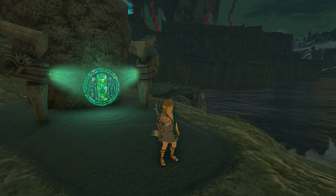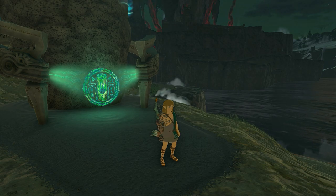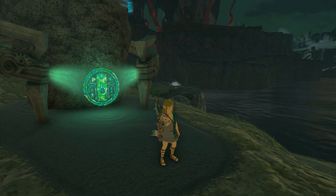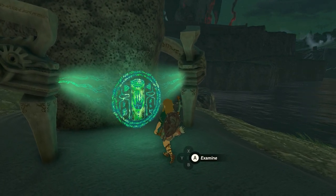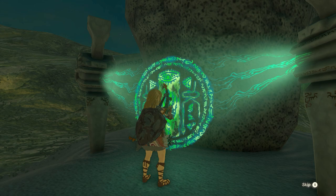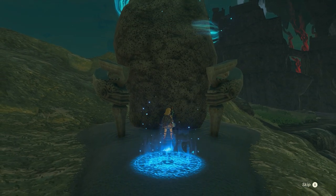Hello everyone and welcome to this new video on Proximus Gaming YouTube channel. My name is Michael and in this video the Se-Papa shrine, also known as Backtrack. This shrine is located in North Hyrule Field, east of Hyrule Castle.